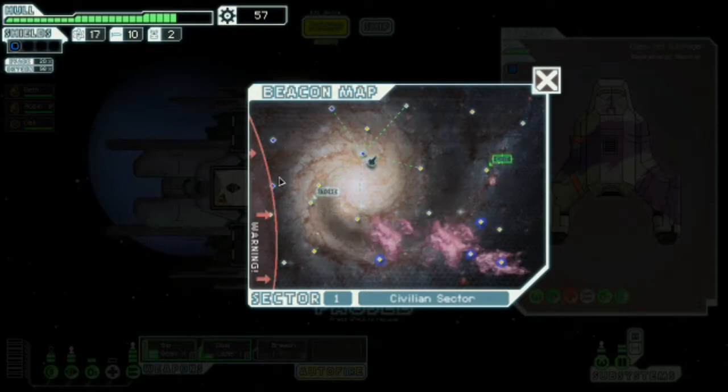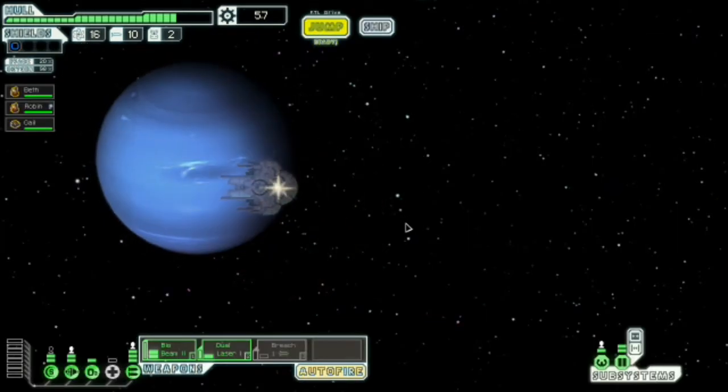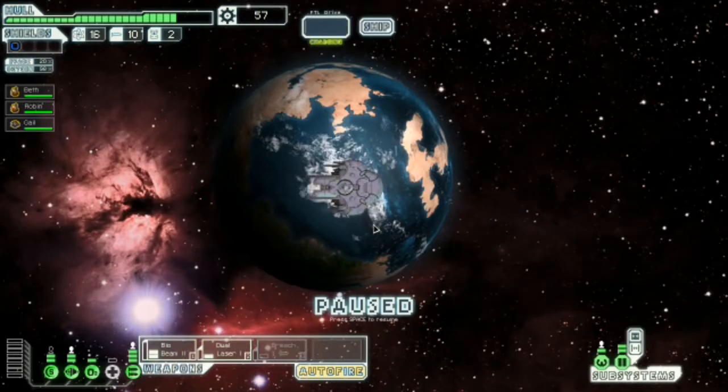Then the store, then away. Good thing about the slug ship is you don't mind jumping into nebula with it.